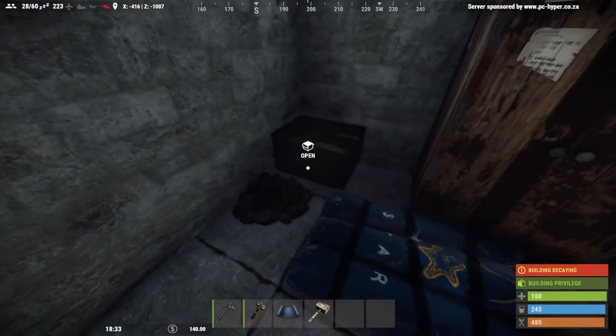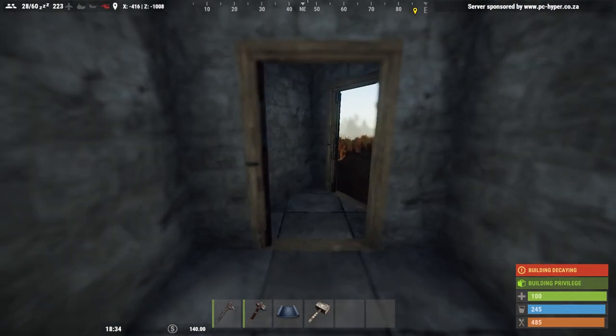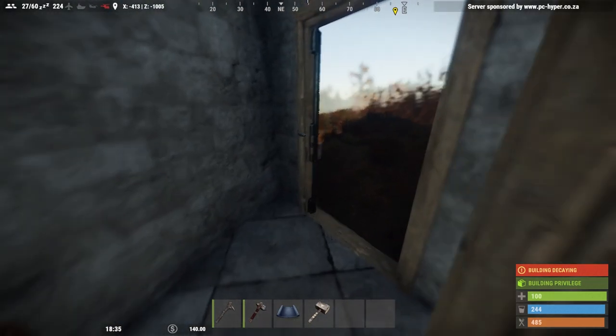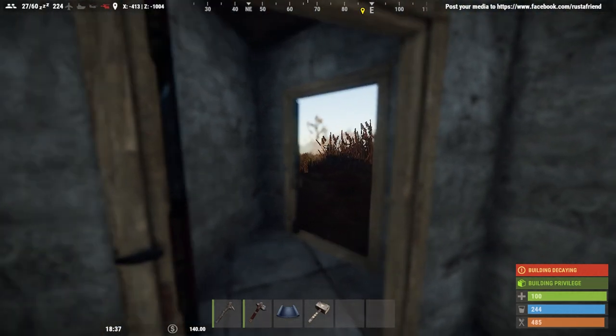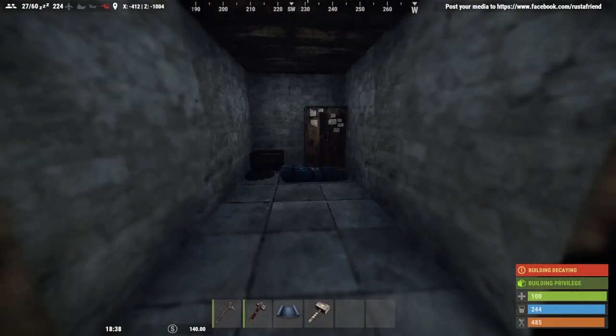The last place we left off, we had a TC, a sleeping bag, a fireplace, and a small chest in our two-by-one house with two doors with locks on them. The modded server has sliding doors but you get the idea of what we did in part one, which you can find in the description below.